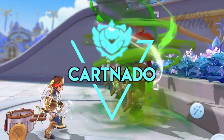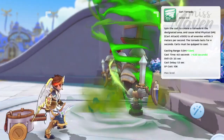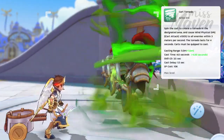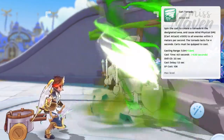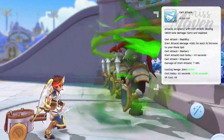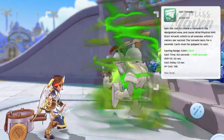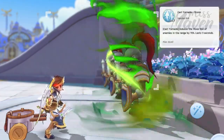Card Tornado is an AoE skill that creates a tornado on a designated area on the ground, dealing wind element physical damage over time to all enemies within 3 meters. The tornado deals 1 tick of damage per second and it lasts for 4 seconds. The damage of Card Tornado is based primarily on the damage of the advanced Novus skill, Card Attack. Thus, the higher the damage modifiers of Card Attack, the higher is the damage output of Card Tornado. It can also slow down enemies with the Card Tornado Storm enhancement skill.